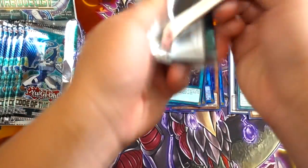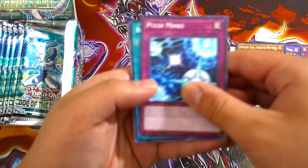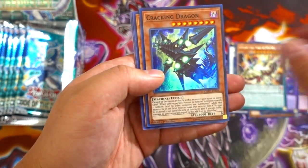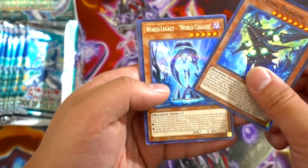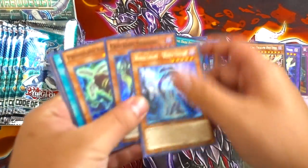Cool looking archery for the Twilight Sworn archetype, which is really cool. Let's speed up the pack opening. We get a Pulse Mine, Boogie Trap, F.A. Circuit Grand Prix, Cracking Dragon, and World Legacy — The World Chalice. I thought this card would become an Ultra Rare but it's a Rare. That's okay. Cracking Dragon — I'll put the rest on the side.